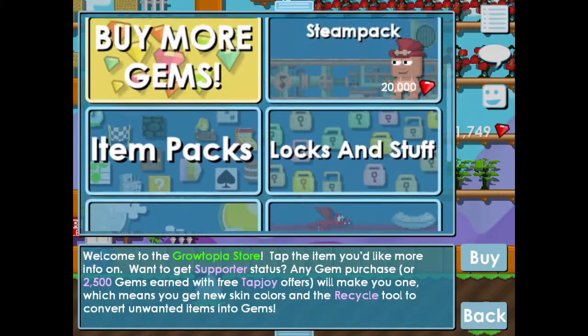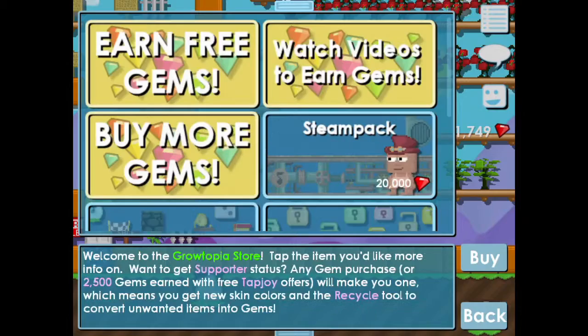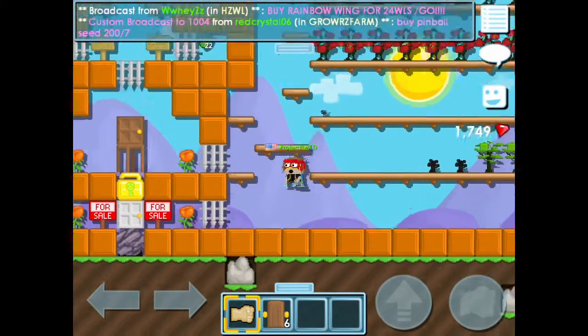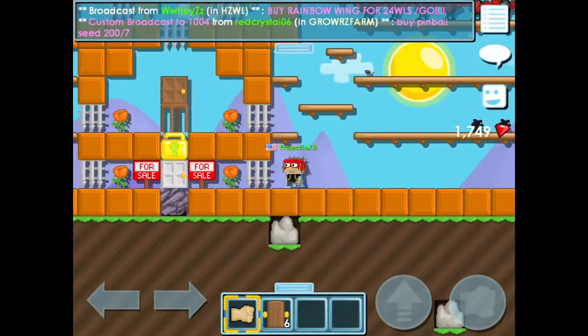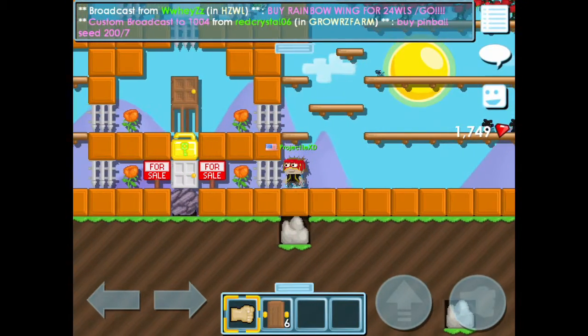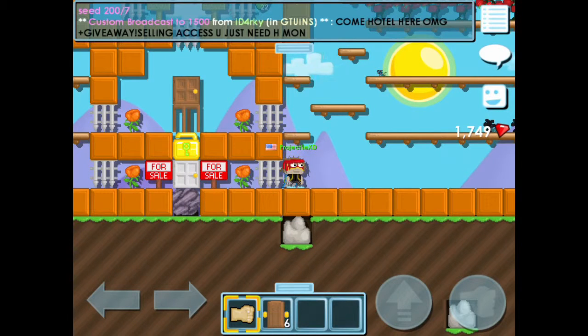My friend lion x01 buys it like 1,000 gems per world lock — that's 2 rare seed packs per world lock, or 10 rare seeds per world lock. And I'm gonna be back after I finish farming my farmables. See ya.